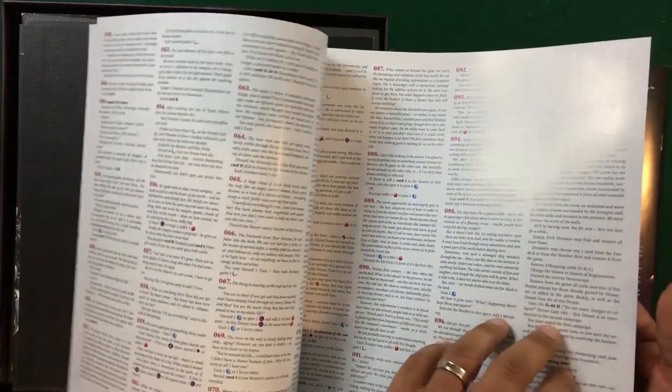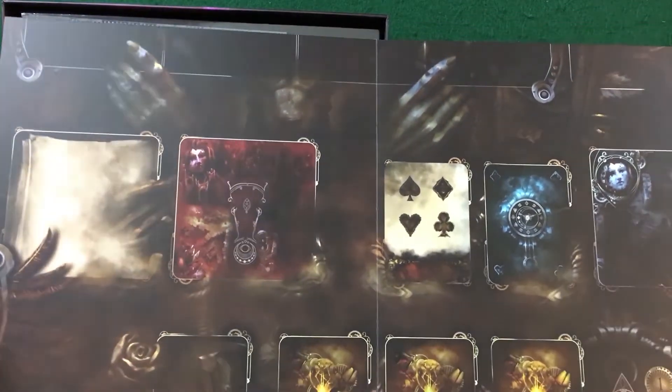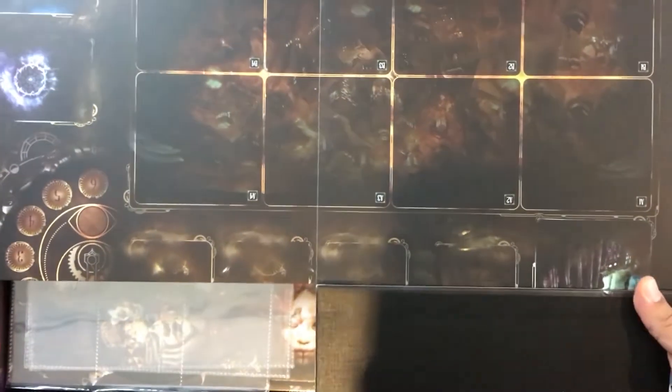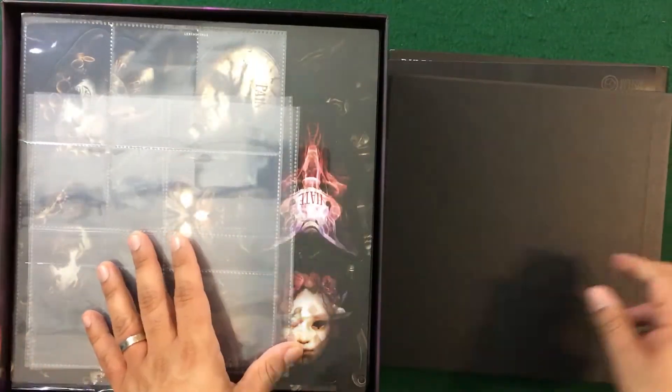Here we've got the secret scripts for Etherfields — these were added as stretch goals, 48 of them, so you don't want to go through this as it has spoilers. Here we've got the board for Etherfields, and if you're like me you also picked up the playmat so you can see the locations on the board. I won't spend too much time on it since I'm going to showcase the playmat later anyway — it is a large board.